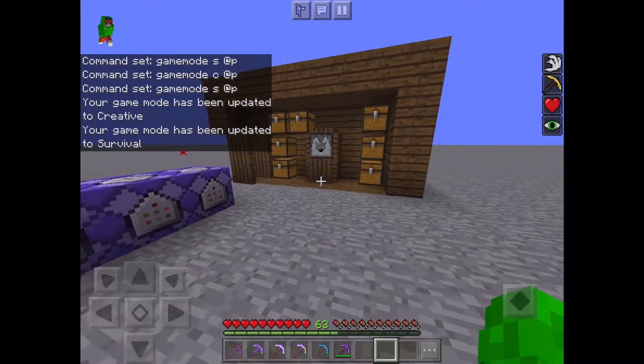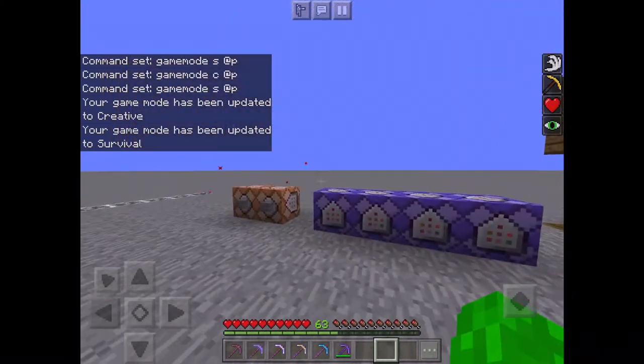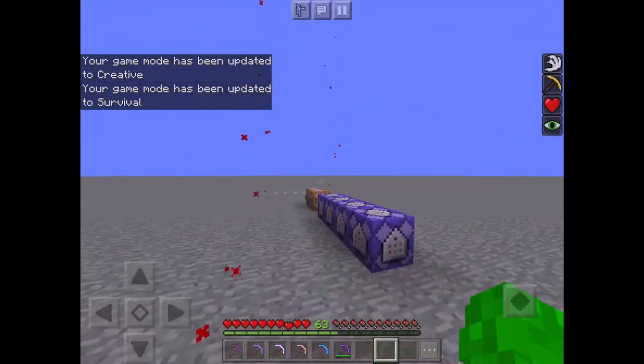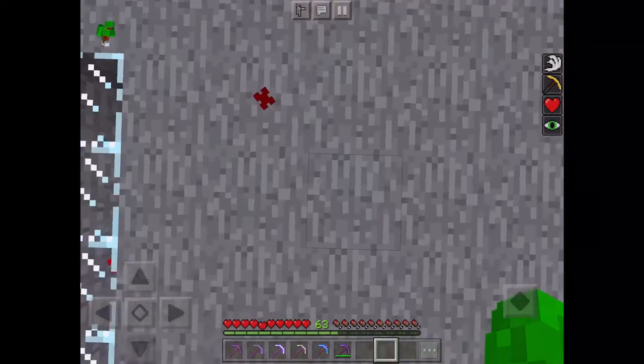That is a mending machine so I can repair my tools. These chests are for cobblestone. As you can see, I have utilized the new border block.